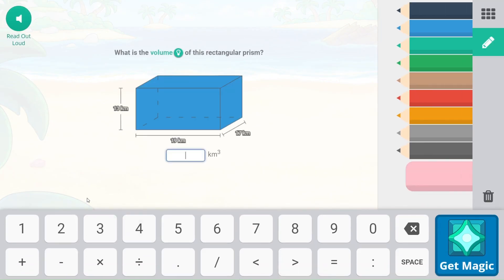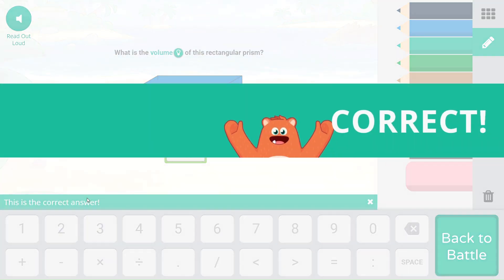We have 13 times 19 times 17, because we are multiplying all of the values together to get the internal dimensions. That's 4,199.